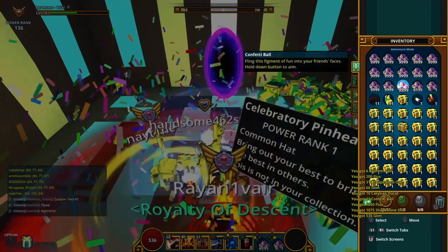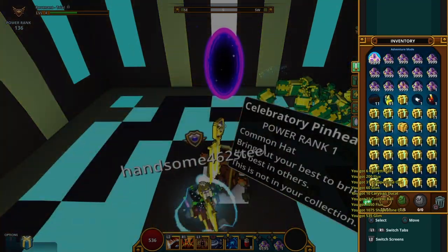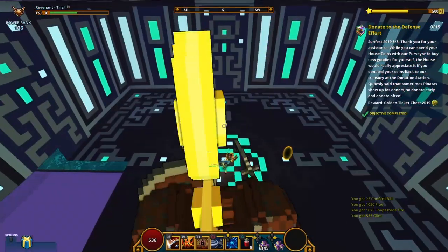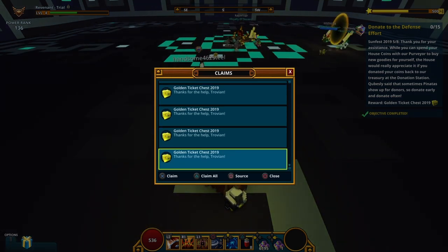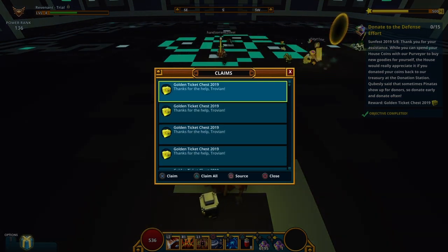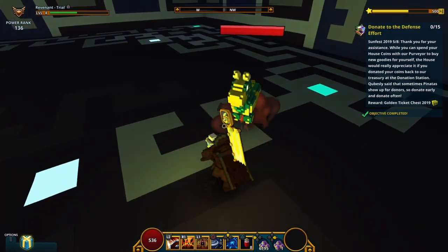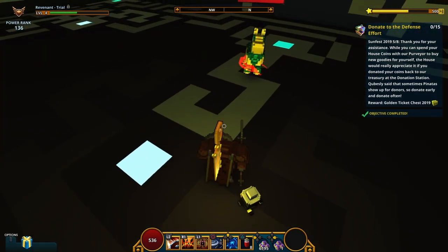Before the challenge is completed, you want to fill up your inventory — just anything, as long as every single slot is filled. Then when the challenge gets completed, you'll have another ticket box in your claims, and when you click on it, it will spawn a pinata, which is insanely broken.